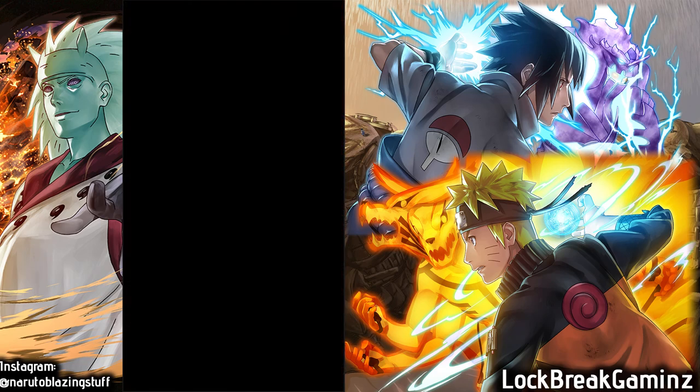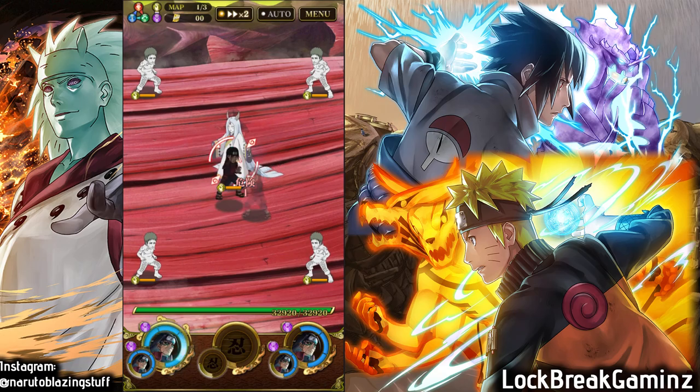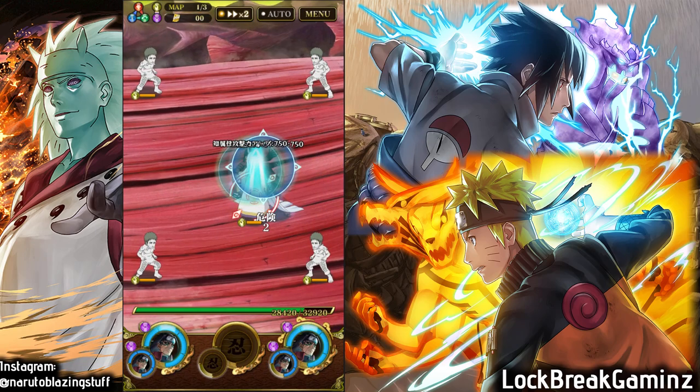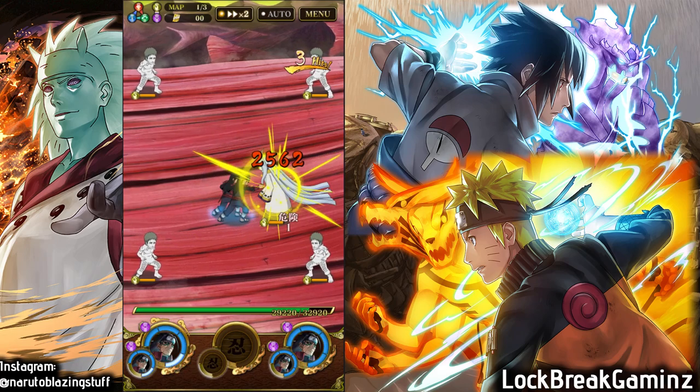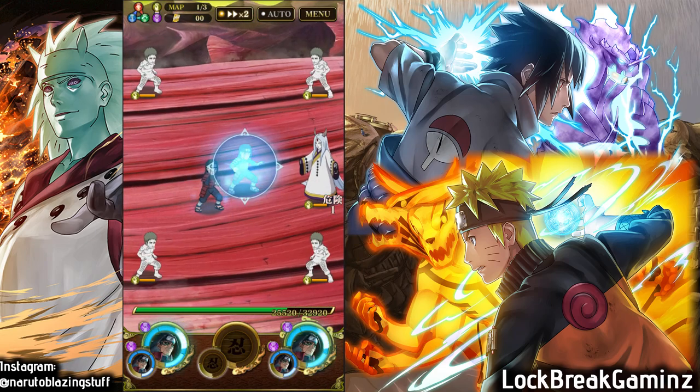I've been lucky enough to pull 3 Hashiramas, so I might as well use them to their fullest extent rather than fading 2 of them into 1, since his abilities aren't really necessary or helpful in this raid. You can see 33k health with just 4 Hashiramas — obviously one of them is the friend's unit so he doesn't get the health buff, but 32k is still an insane amount of health.